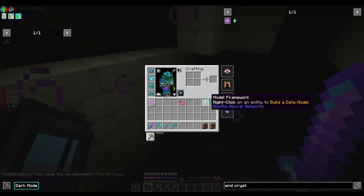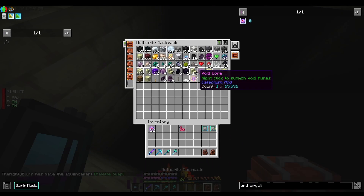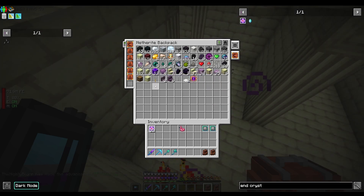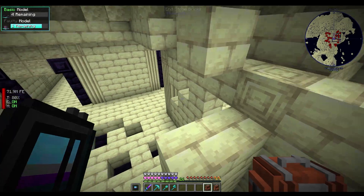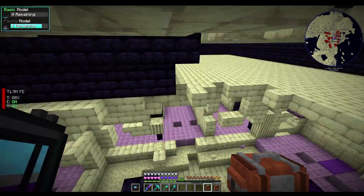There we go, he's dead. We got a void core — right-click to summon void runes, interesting. And a void assault shoulder weapon. I'll have to do some research on the Cataclysm mod and see what it's all about.